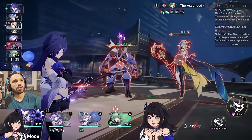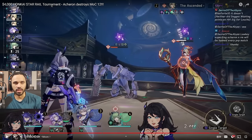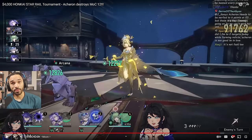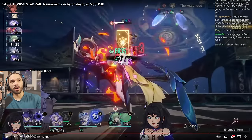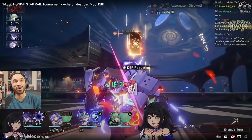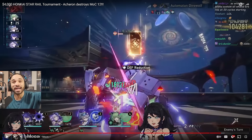That is E1 Black Swan's power combined with Silver Wolf's light cone. Even regular Black Swan might have killed that first enemy, but this second DoT tick — that's pure E1 Black Swan. Every single dot has her all-type RES PEN applied. Before the break, her DoT is about to land — all-type RES PEN on every single dot on the character is insanity. Removing that would mean an extra turn needed; instead, Acheron's ult gets the kill done easily.